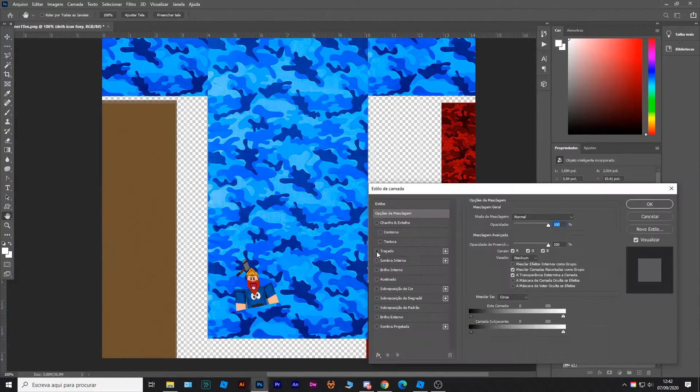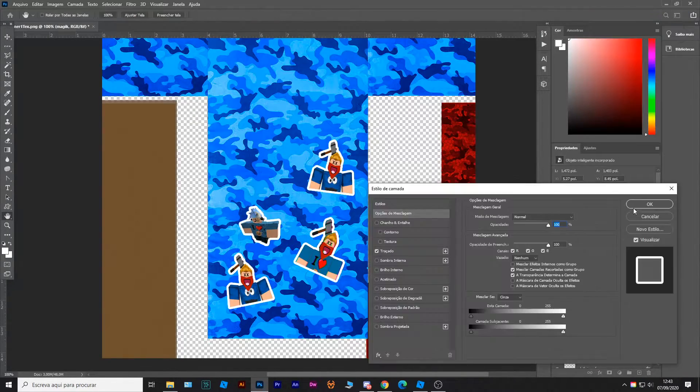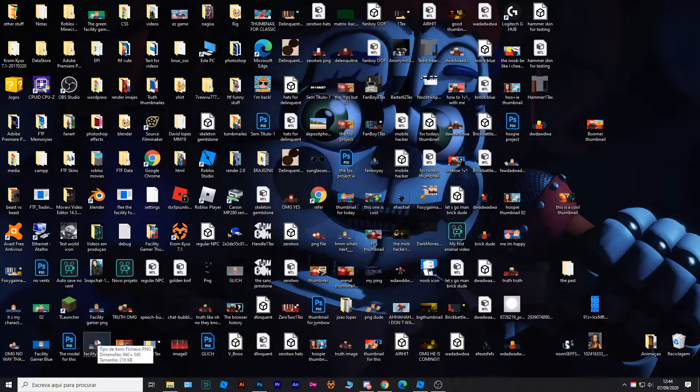After that I started randomly putting stickers on the hammer. Basically I put a lot of stickers of GPX's that I had from the past and some memes on the hammer. I pretty much spammed the hammer with that and it got a really funny effect on the end of the skin.